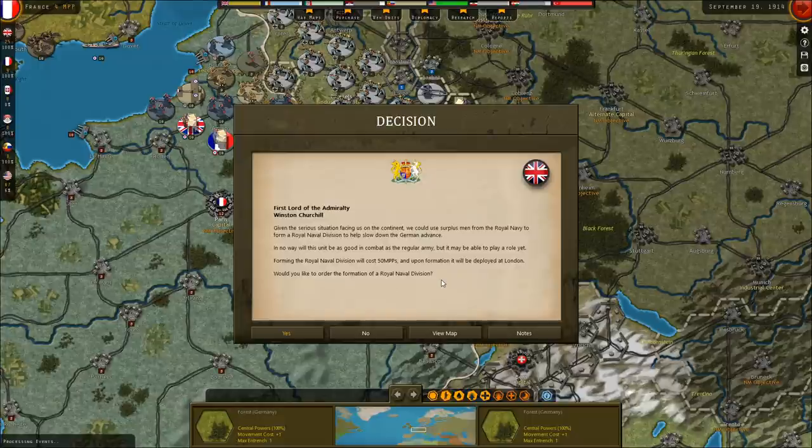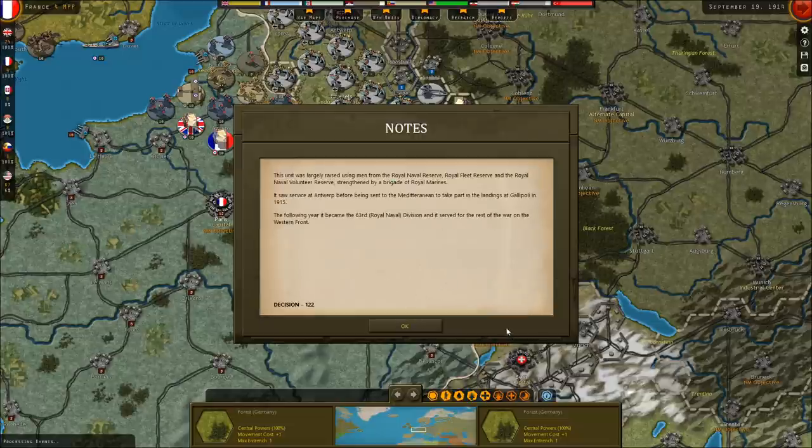In no way will this unit be as good in combat as the regular army, but it may be able to play a role yet. Forming the Royal Navy division will cost us 50 MPPs and upon formation will be deployed in London. Is there a reason not to? Oh god, that sucks — they got sent to Gallipoli.